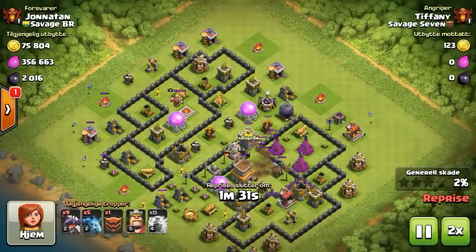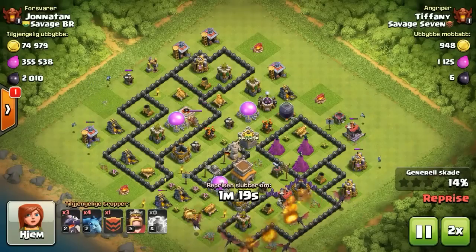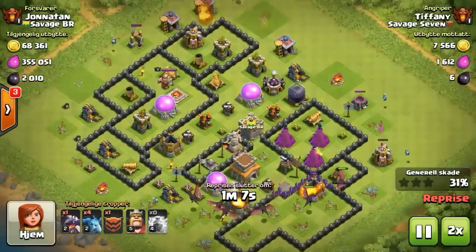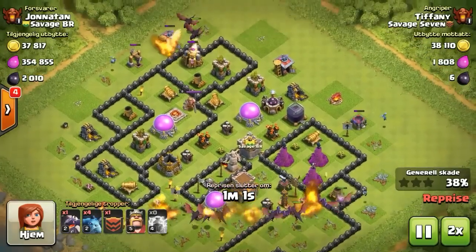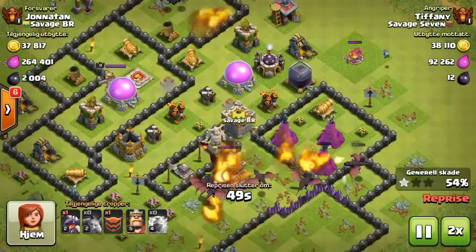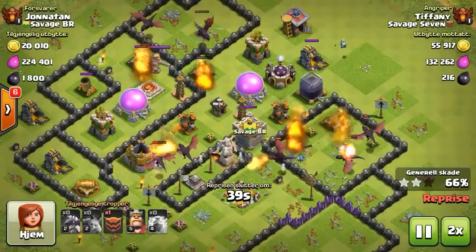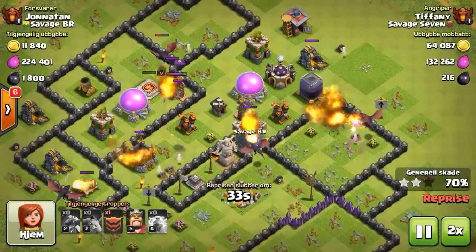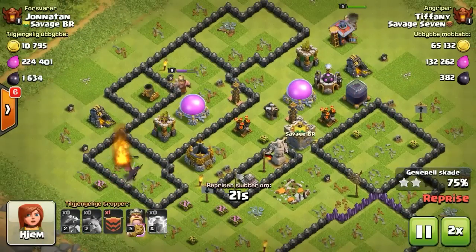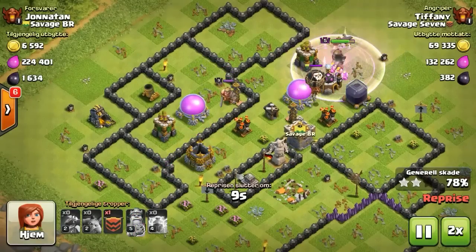First up we got Tiffany with the lightning, drop some minions around the outside, start cleaning up and head straight in for that town hall at the bottom. Clearing out those angles with the outside dragons, the inside one should keep on track. Dragon in CC giving too much trouble.